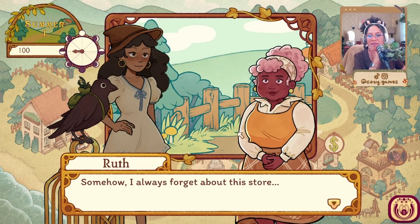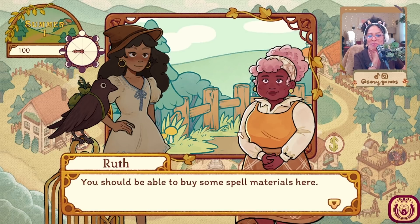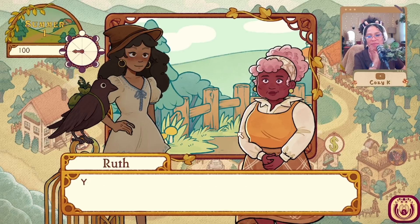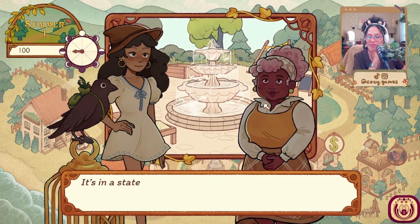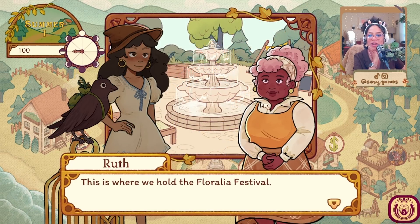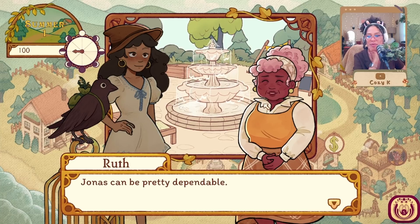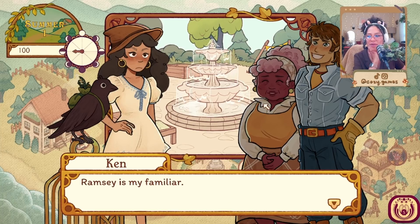Let's go to the shop. We do have a store in Flora — how do you forget about a village's single store? You should be able to buy some spell materials here. You approach the shop and try to open the door, but it doesn't budge — the store looks empty. You should try coming back tomorrow. You walk to the town square — it's in a state of disarray. This is where we hold the Floralia Festival; it'll come together, I'm sure.